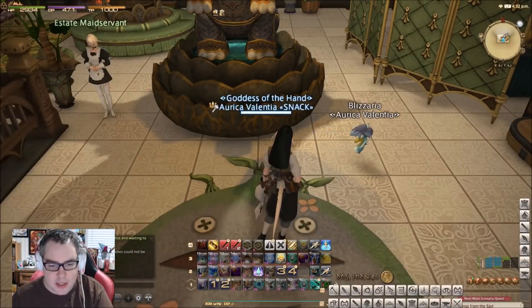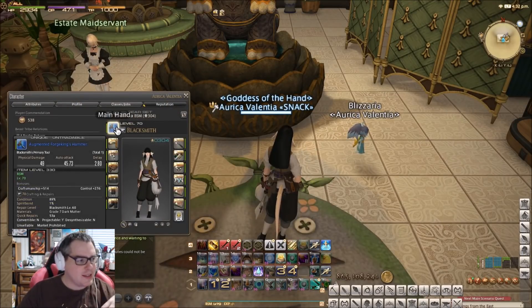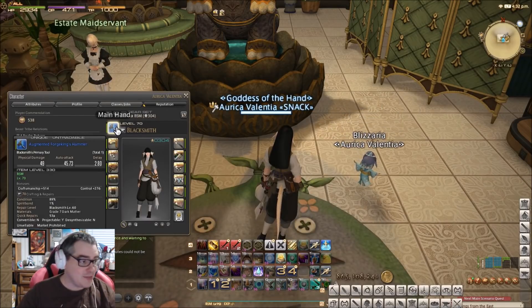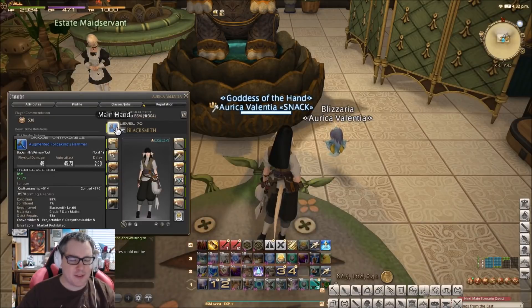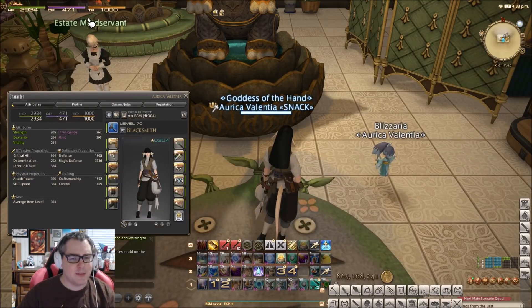My set uses the augmented Forge Kings hammer, and that's not necessarily a good thing — but it's what I like to do. It saves me a ton of gil, but the problem is you cannot put 5 CP into this weapon. So the Alamigan tools will be better than the augmented Forge Kings simply because you end up 5 CP under cap, and you always want to cap your CP. Everything has been working fine with this set so far — there's been one macro I haven't been able to do, but I can lower the quality of the macro and still be fine. Just keep in mind you may run into trouble at 471 CP, as a couple of those macros need a little more than that.